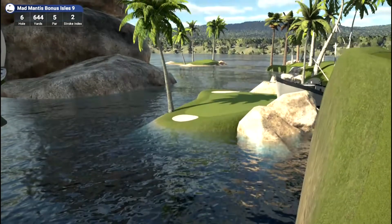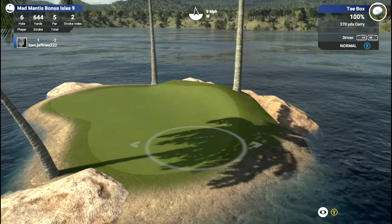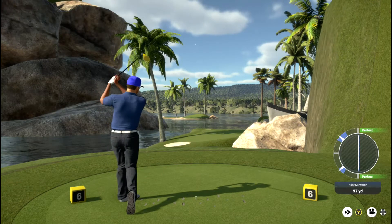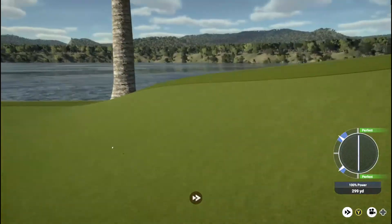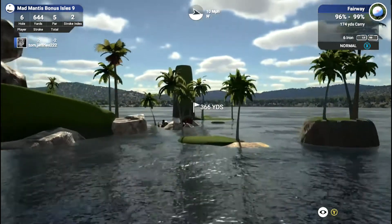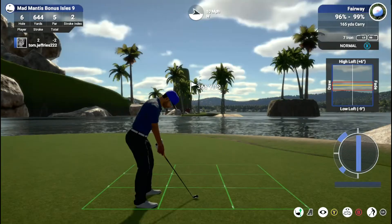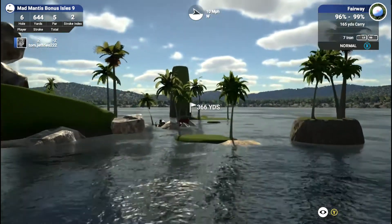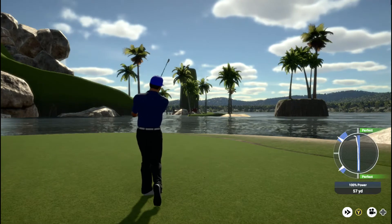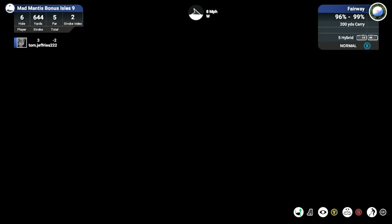Onto the sixth hole now - another par 5, the longest hole on the course at 644 yards. Basically you just need to hit your driver here. Despite the fact that we are going downwind and downhill I just hit my driver. The reason for that is if you do hit the fairway it just kicks to the left and you end up in position A. There's a lot of work to do here though - got some more island hopping. This is a very small island to try and hit. Ended up pulling it ever so slightly but thankfully the wind did bring it back into the middle of the fairway, though it did land in the rough first.